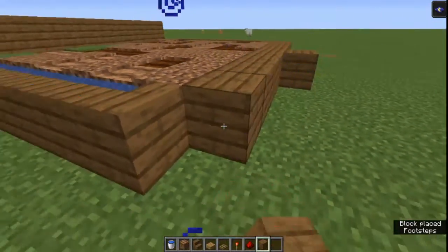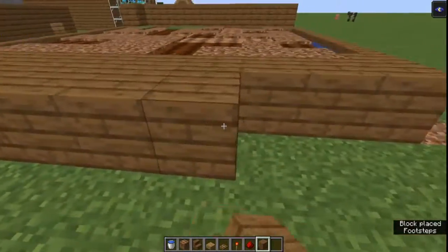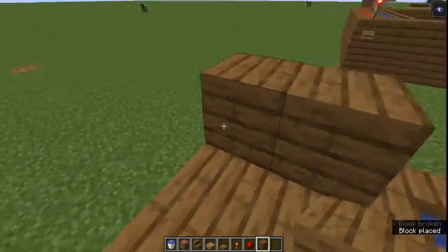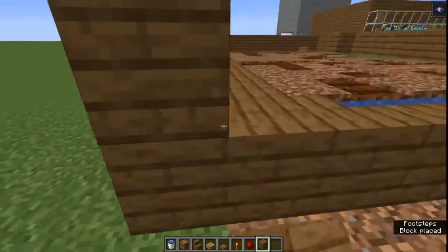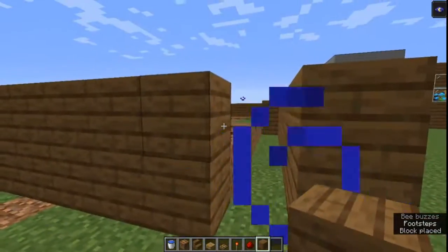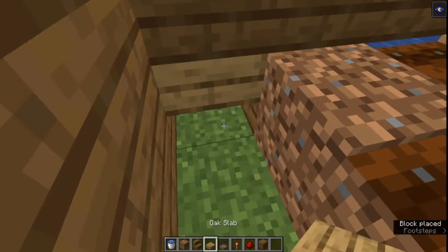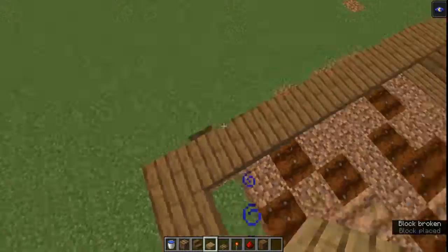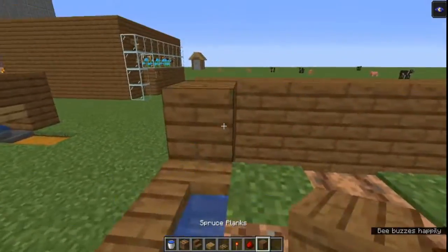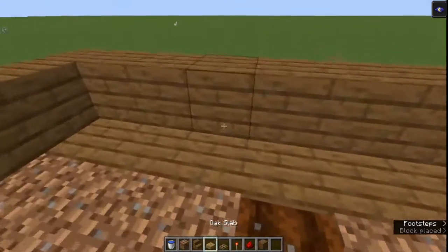Now we're going to head over here at the back, going to make it two blocks wide. From here we're going to go up a bit, put blocks there and below over there. We're going to put a slab, break this, then cover this up.